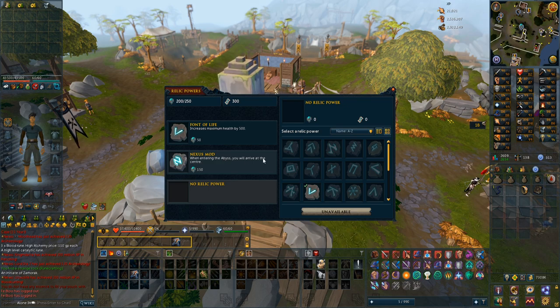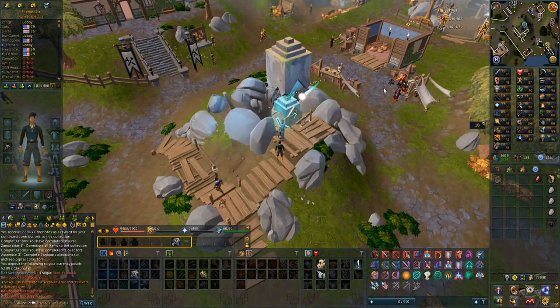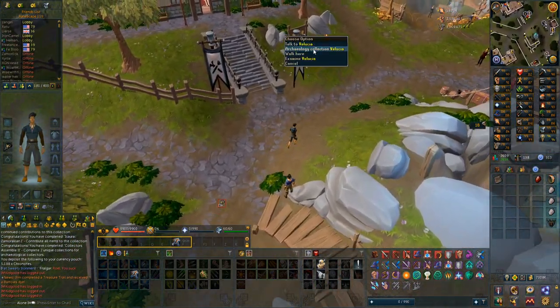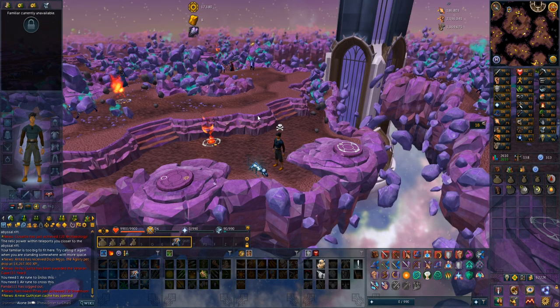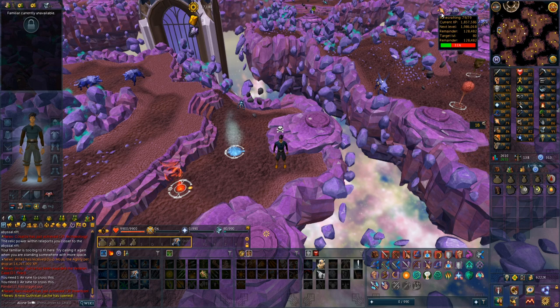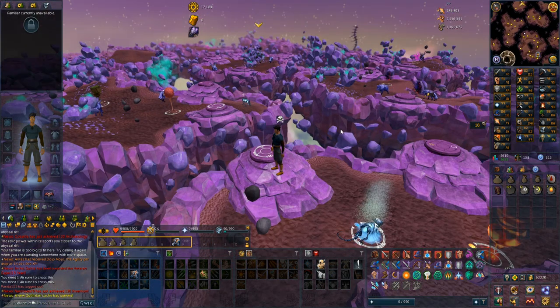I also spent some extra time to get the pouch protector relic - when using runecrafting pouches they will never degrade. For that I had to get a full collection log of the Saradomin items, which requires going to a certain area in the Taverley dungeon and handing them in. I actually handed in most items and then realized the reward is only chrononotes, so I had to complete the entire list again and hand it in to the Taverley dungeon person. For those who love AFK, I'm going to test whether rune span is worse at my level than running blood runes through the abyss. I got 186,000 runecrafting experience in roughly one and a half hours doing the abyss method.